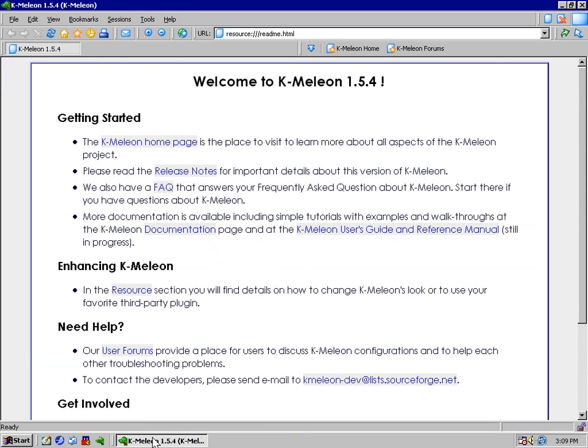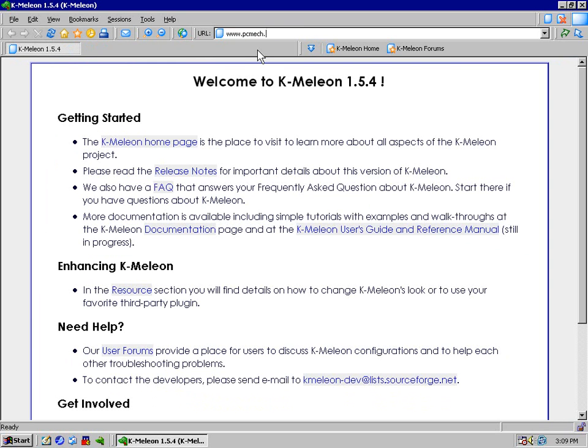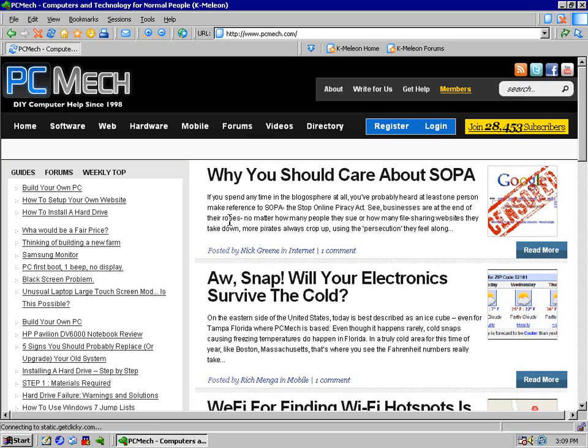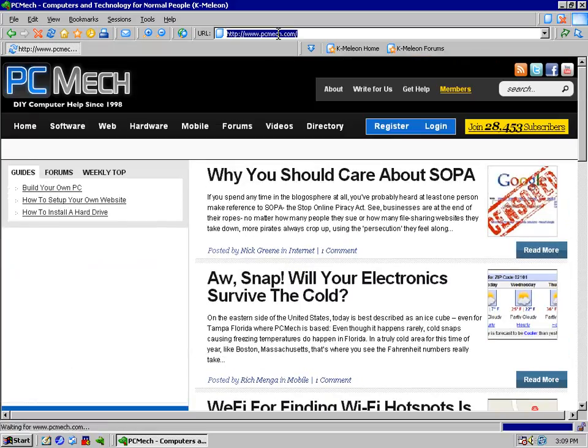There's also Chameleon 1.54. I actually prefer this browser over CMonkey, although I keep both on the system, because it seems to render web pages faster and better. Like CMonkey, it has multiple tab support with Ctrl+T and switches between tabs faster too. If I go to PC Mag and load that up — it loads relatively quickly, looks the way it's supposed to, and there's nothing really out of place.